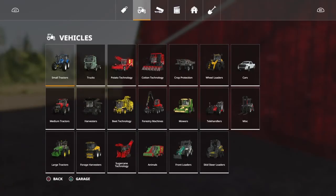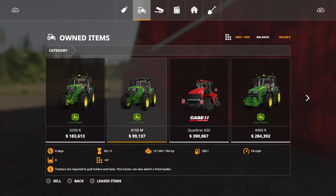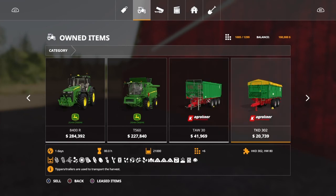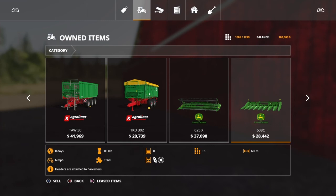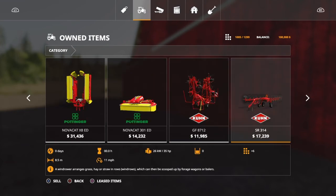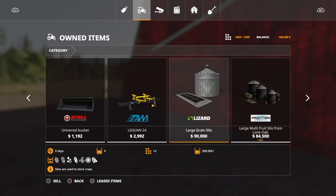But first, let me show you what you start off with. This is all the equipment you start off with, and you start off with a lot. You have the 6250R, the 6155M, QuadTrack 620, 840R, T560 combine, the TAW30 trailer, TKD302 trailer, 625X header, the 608C corn head, the Amazon Ripper, Rapid Cedar from Verstrad, the Planter Setup from Verstrad, Mower, Tether, Rim Rower, Picker Wagon, Bucket, Shovel, Header Trailer. That's it.